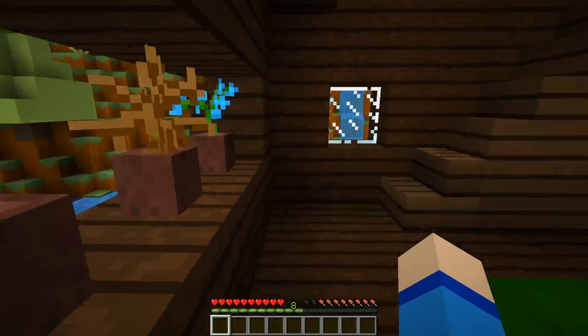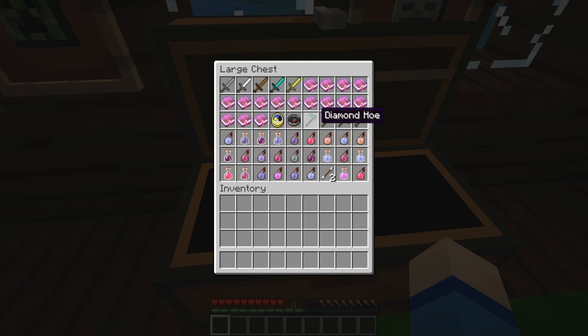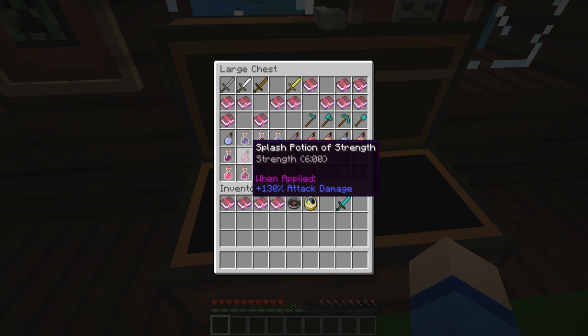Look at all these pretty flowers. They've got some cool frames and a chest. Look how much cool stuff is in this chest - a bunch of enchanting books. I'm going to take a few. If no one lives here, I might as well salvage some of the stuff. Oh, and a clock and a compass. I'm definitely going to grab a diamond sword and look at all these potions - let's take a bunch.